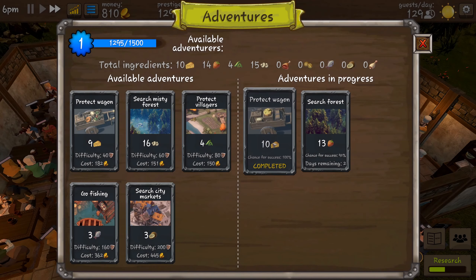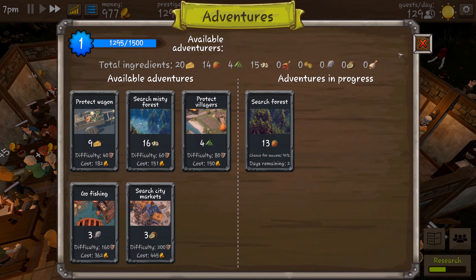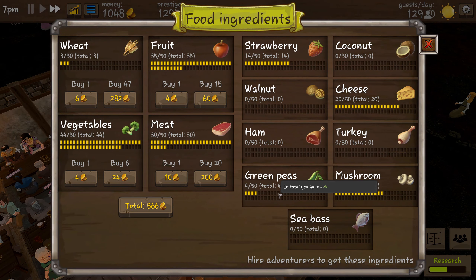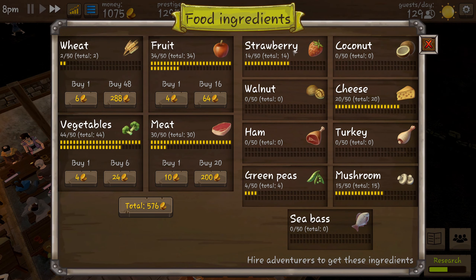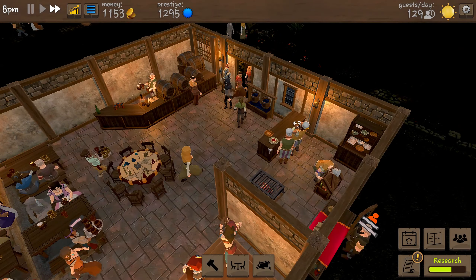Four peas for four peas in a pod, and we got some more cheese as well. We completed it — 10 extra cheese! So now we've got mushrooms, a few green peas, quite a lot of cheese, strawberries, and we still need coconuts, walnuts, and a bit of meat.